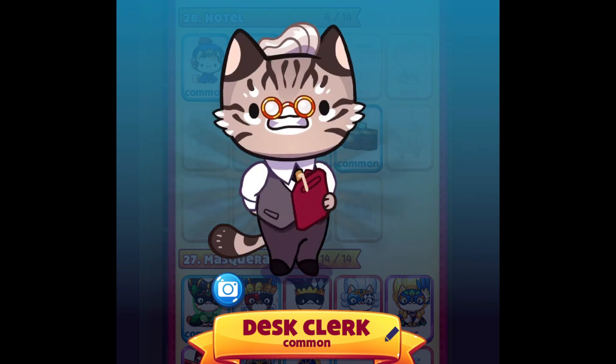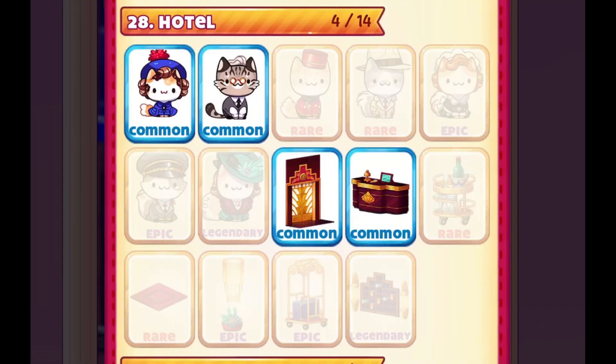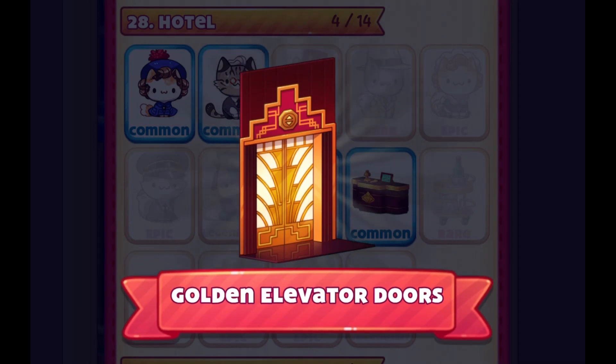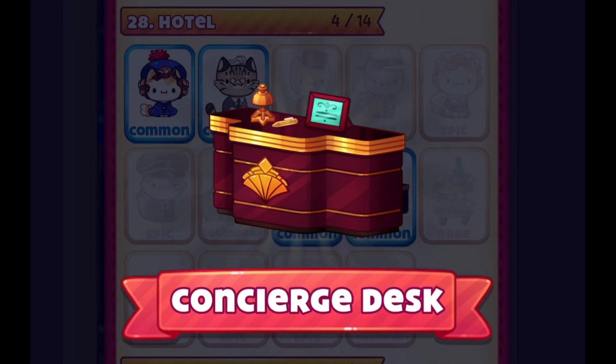I need more of those premium keys — yes, give it to me! So those are the two new cats we got so far for the hotel mini event part one. As for dickles, we got the golden elevator doors and the concierge desk. Those are the two new dickles we got.